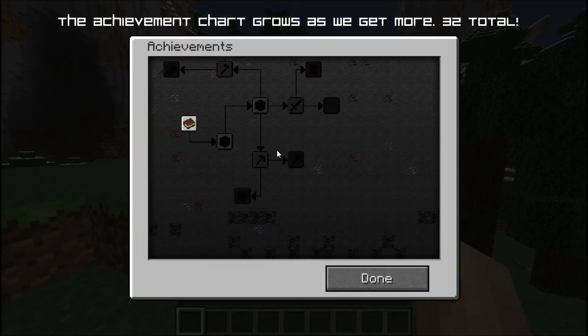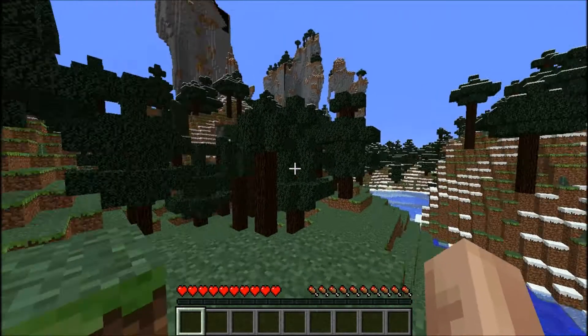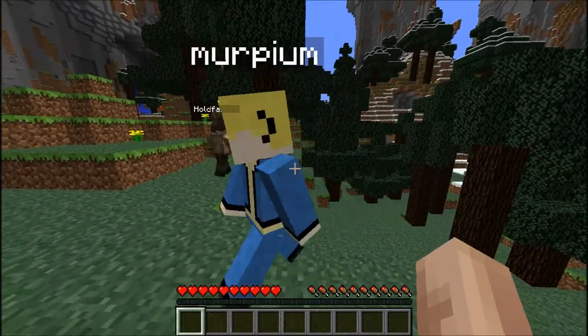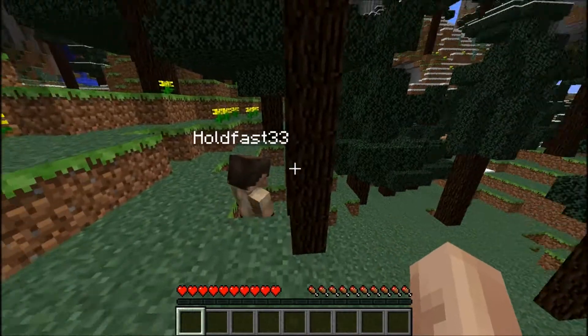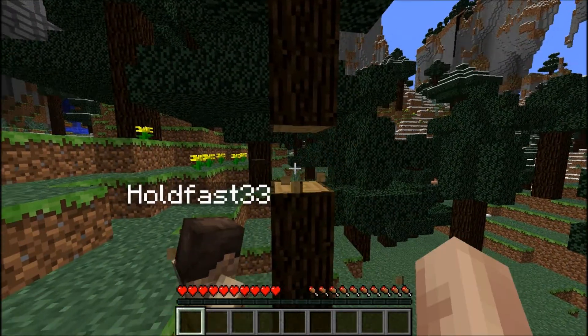Here's the little map. Scroll wheel works now, by the way — you can move it all around, take a look. So first thing, we have to get some wood. And Phillip here hasn't played since ocelots were introduced, so he's definitely going to be behind as far as general Minecraft knowledge.